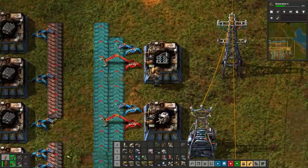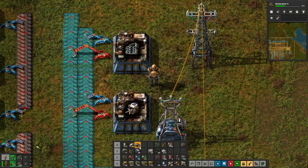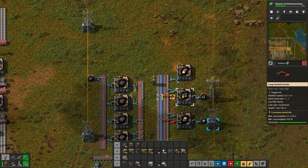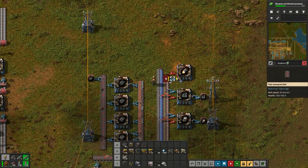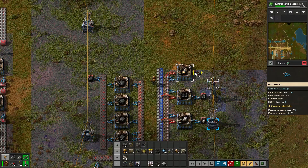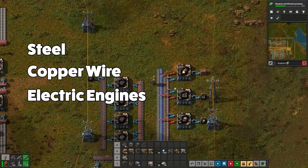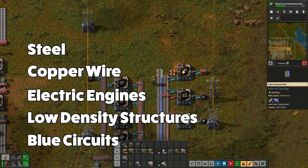Once the first space platform is built I'll add asteroid collectors and crushers to the area, and after some science research, thrusters. Luckily all of these buildings take pretty much the same materials, so this isn't particularly complicated. The area will need access to steel, copper wire, electric engines, low density structures, and blue circuits.